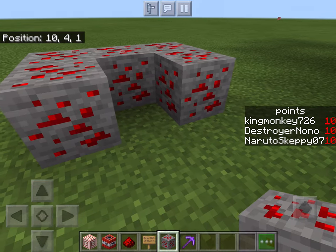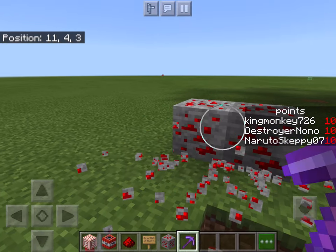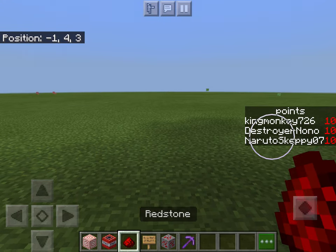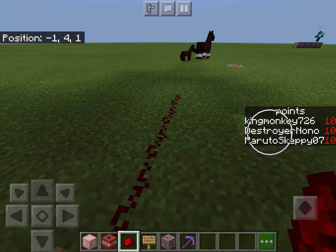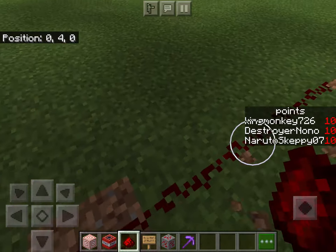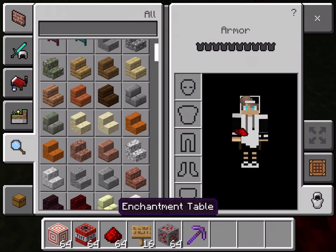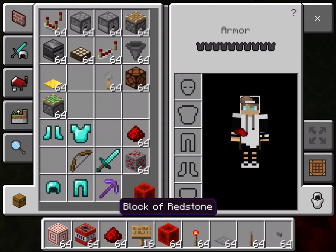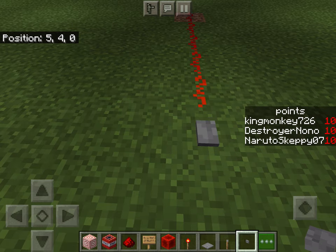You get redstone by mining it. So I have some in creative mode. You can place it in a line — that's a redstone line. If you put any of these power sources down, like a button, it will power the line.